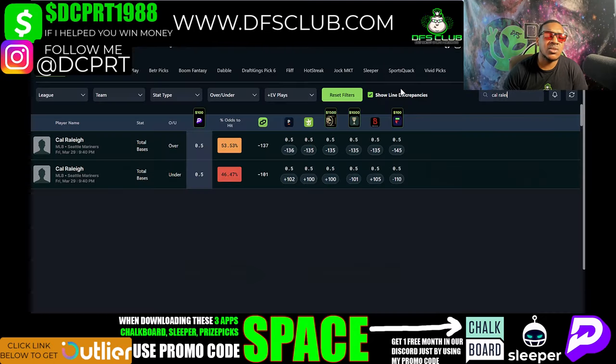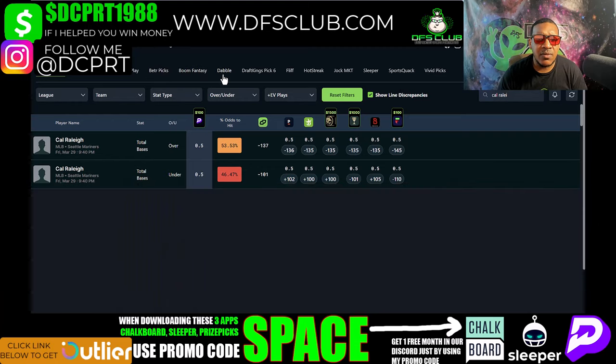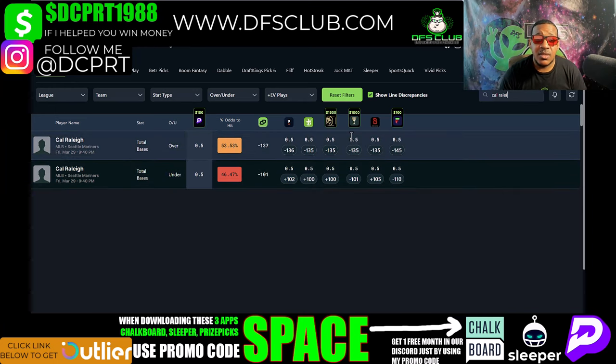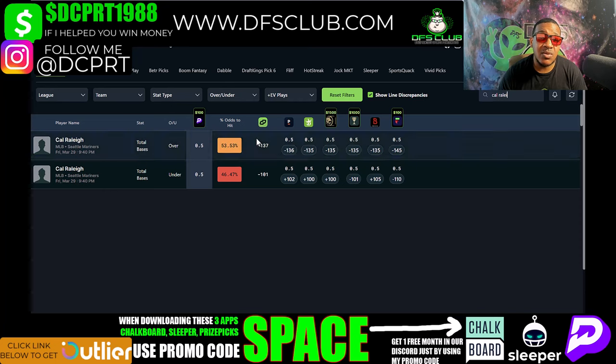Let's check him out on Daily Grind, another tool I like to use. If you don't have time to do research, this is the perfect tool — it gives you plays based off sportsbook odds. You can compare picks across all websites including PrizePicks, Underdog, Parlay Play, Sleeper, and many others. Use my promo code 'SPACE' to get 25% off. The sportsbooks are heavy on Cal Raleigh — odds of 136, 135, 135, nothing less than 135. And the odds to hit are highlighted in yellow, which you rarely see.